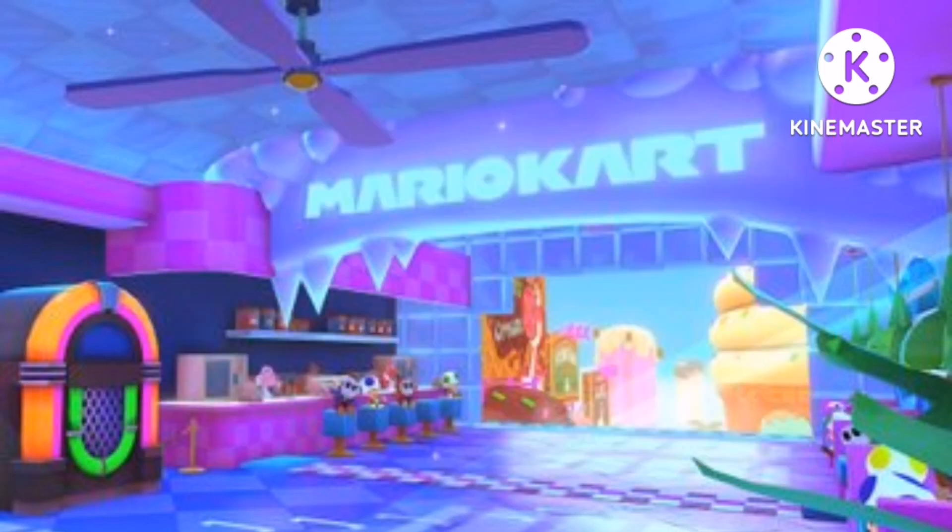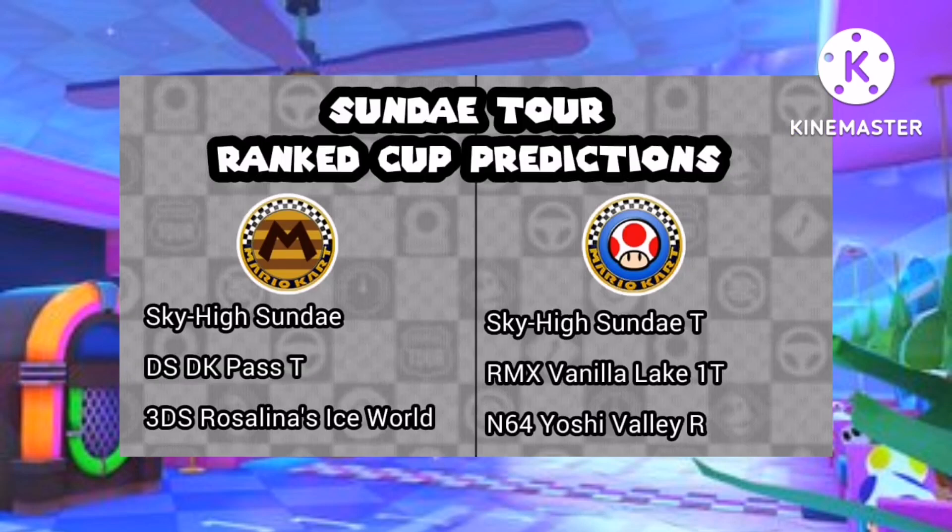For Rain Cup: week 1, we can have a new cup called Tanooki Mario Cup, with Sky High Sundae, Rosalina's Ice World, and DK Pass. Week 2, we can have Toad Cup, with Sky High Sundae, RMX Vanilla Lake 1, and Yoshi Valley.